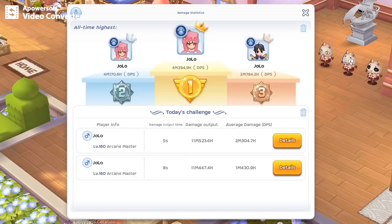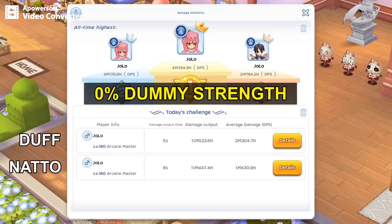Let's take a look at the damage chart. The damage is almost the same — it seems like the arcane 2 natto was able to match the damage of the arcane 4 garment. The damage difference is less than 1%.